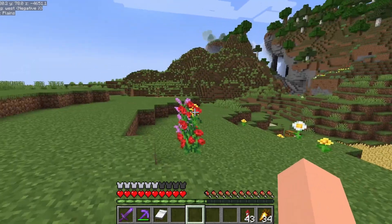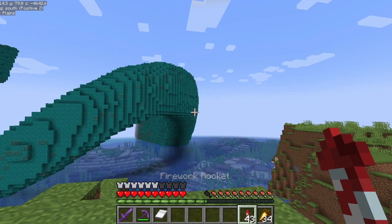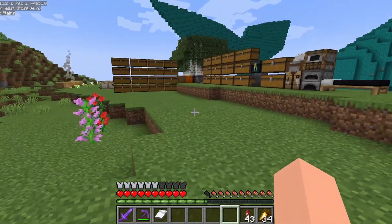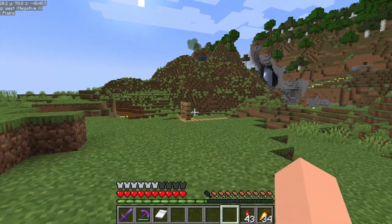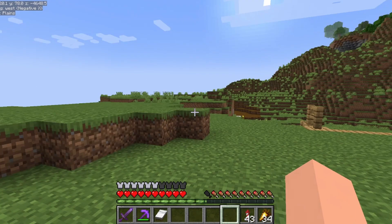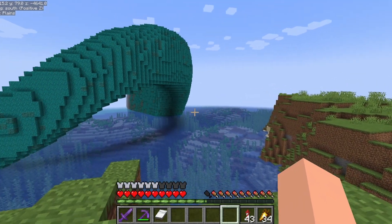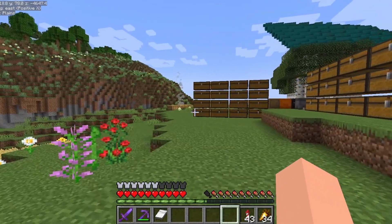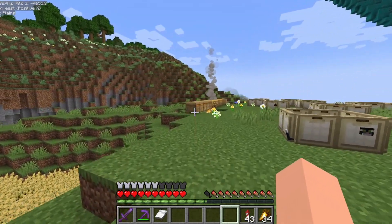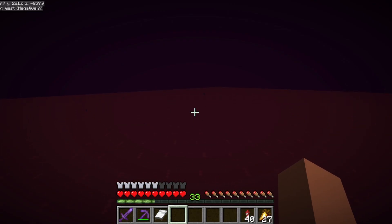My food situation - I'm currently buying golden carrots from a villager on this small villager island, with one emerald being what I have to pay per golden carrot. With me currently having no villager set up, that's not really sustainable. So we're going to start off with a food farm. I've got one in mind, I built it up this morning to test it. I'm just going to collect some resources - I've made my way over to the nether.